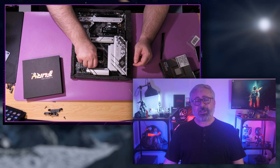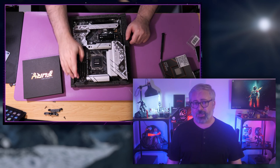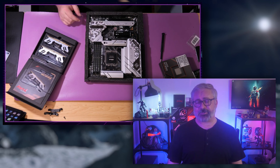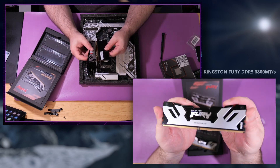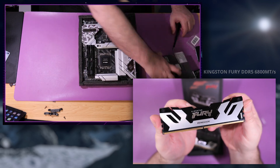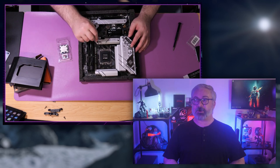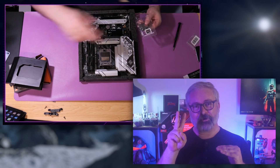Alongside that, I needed new RAM, as my old DDR4 wouldn't work in the new motherboard with the Zen 4 CPU. In comes the ever-trusty Kingston with a kit of their Fury DDR5 6800 megatransfers-per-second RAM — 32 gigs worth. That's twice what you need for Starfield. I love overhead.